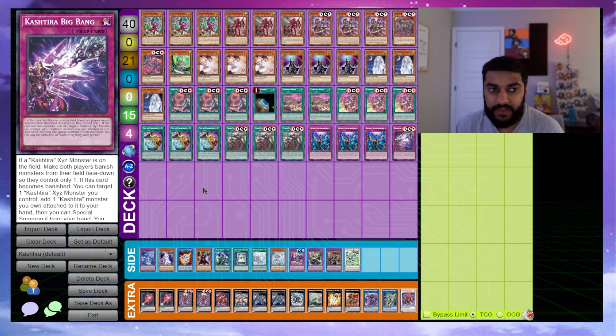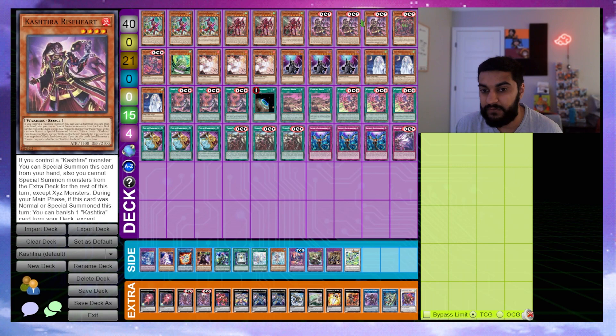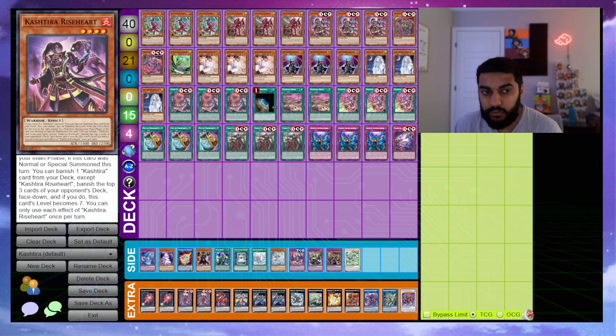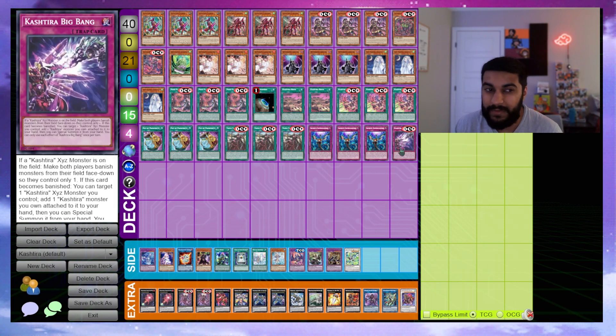We play one Cashira Big Bang. If a Cashira XYZ monster is on the field, make both players banish it, and if this card becomes banished it targets one card. This is honestly the one brick of the deck — you want to be banishing this off Arise-Heart turn one, and you can't activate it from hand. Drawing it is a little awkward, but being able to get it back is nice. The deck rounds out at a clean 40.